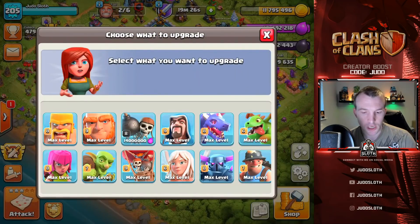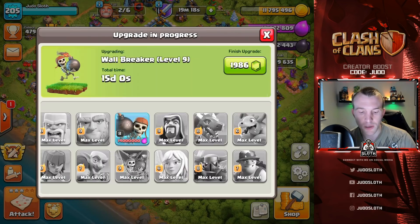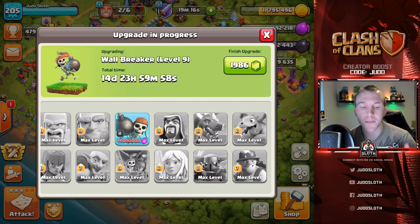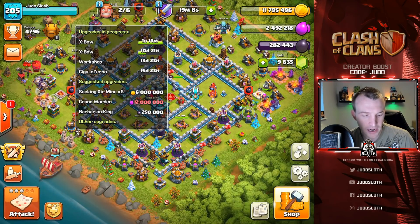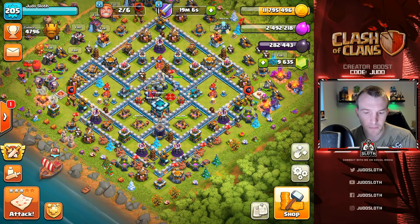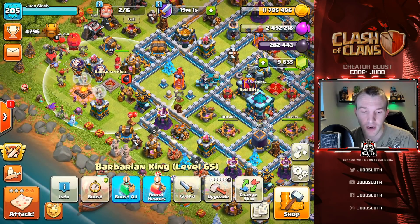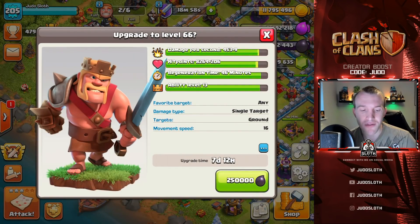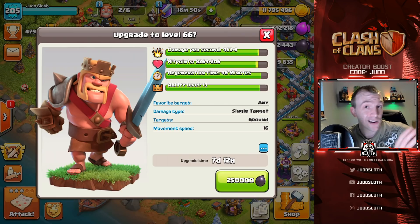Let's go into the research. I really want to upgrade the wall breakers because I use them quite a lot in my lalo style attacks. Let's go ahead and upgrade that. Seeking air mine - I don't want to upgrade that. I've got plenty of dark elixir and it is mentioning that my king is available to upgrade, so I kind of feel like that is something I should be doing as well, because then I can earn dark elixir in the background when I'm farming.